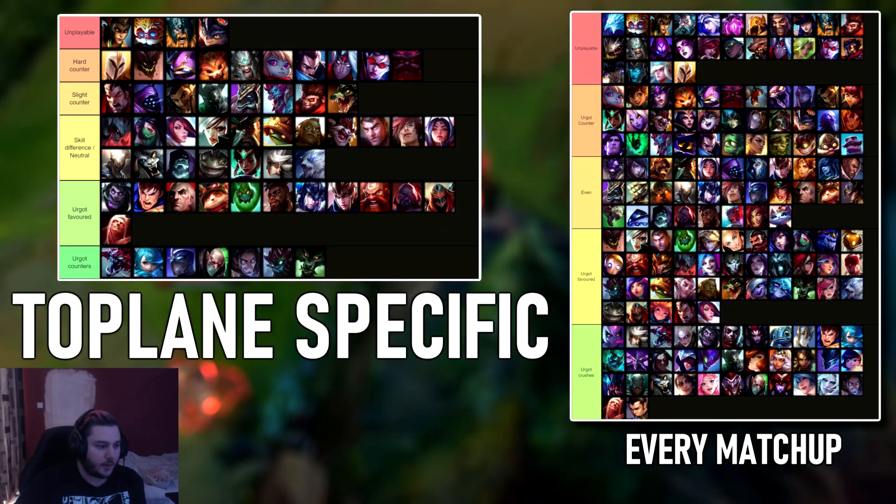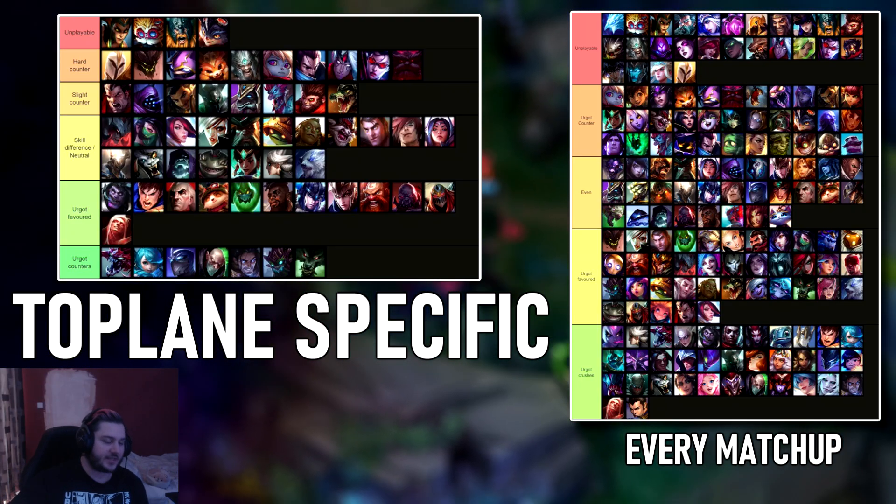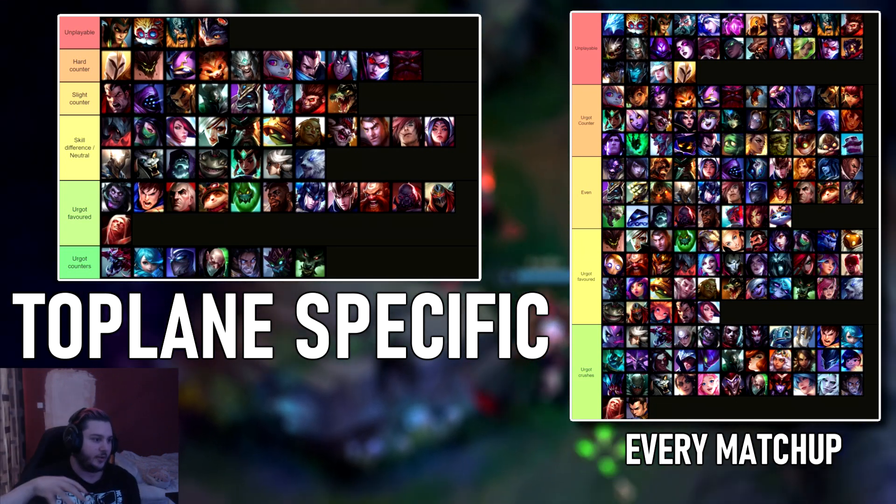I'm going to show you every single champion coded by whether they counter you or not — the full list will be linked in the description and on Twitter. How do we teamfight with Urgot? If the enemy is posturing around Baron and you have Yomu's, walk bot lane and start splitting open their base with Yomu's and Hullbreaker. If they don't answer you, they lose an inhibitor — all your team has to do is stall. If you don't have faith in your teammates, go Yomu's, see them do Baron, go bot lane, take the inhibitor, start threatening to end. They'll TP to stop you or start recalling. That's all you have to do with Yomu's — just split.